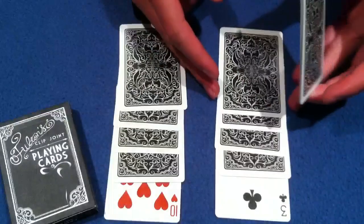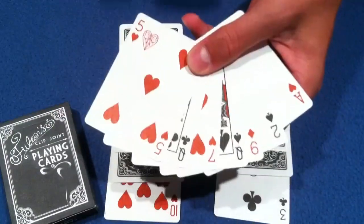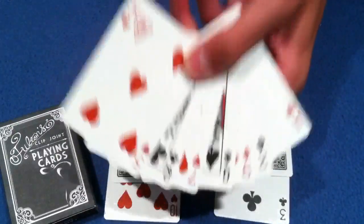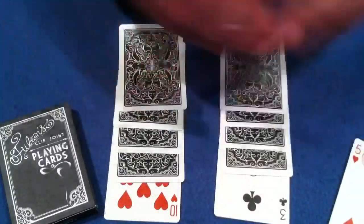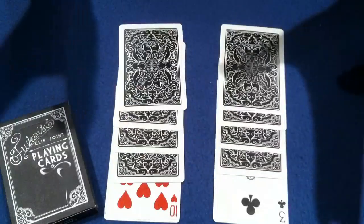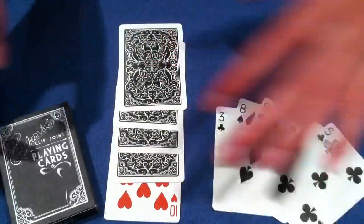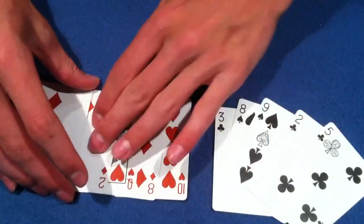Once you have four in each pile, what you're going to do is show the spectator the leftover cards and emphasize that they were all randomized red, black, red, black. This seals the deal — it makes them think the cards were really alternating in the beginning. Show them these cards and just pop them on the side. Then have them turn over the piles — I recommend having them turn it over so they know you didn't do any sneaky business. Show them every card, make sure there are no gaps. Then you turn over the red pile and say, 'Look, there's all red over here too.'